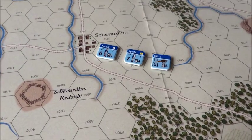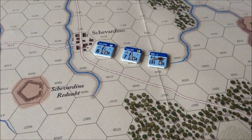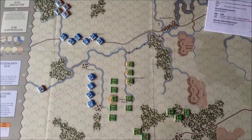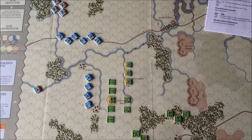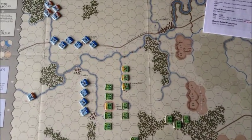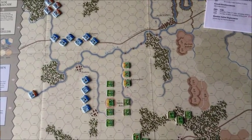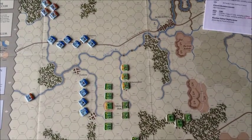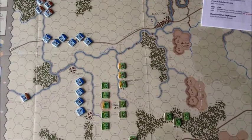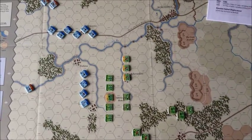I'm going to set up the Chevardino Redoubt scenario and take a look at the map. That setup took about 15 minutes for this small scenario. If you had to set up the entire Battle of Borodino, it would take at least 45 minutes to an hour.